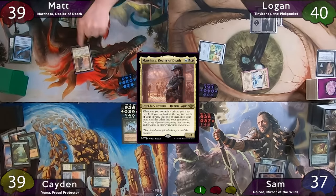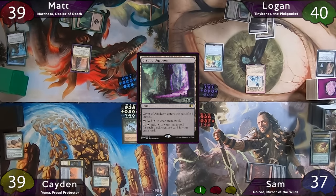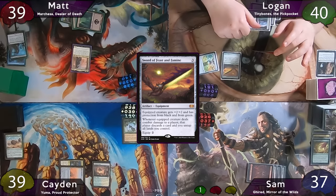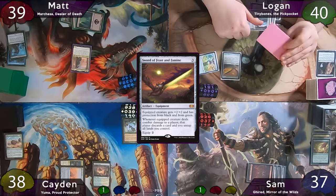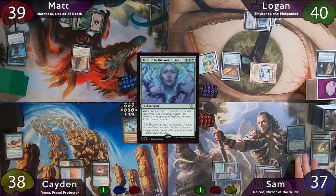Matt plays a basic swamp and casts his commander, Marchesa, then passes to Logan. Logan plays a Crypt of Agadeem and casts Sword of Feast and Famine. He moves to combat, hits Caden for 1, and passes to Sam, who plays a forest, casts Tribute to the World Tree, and passes to Caden.